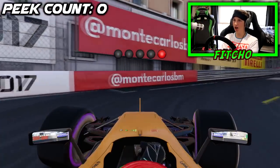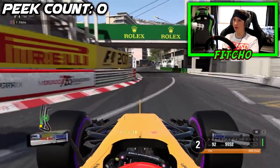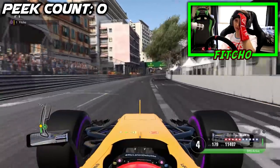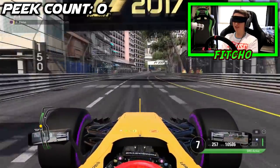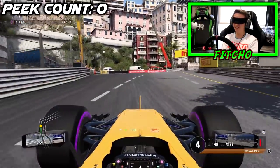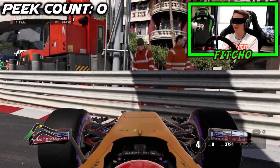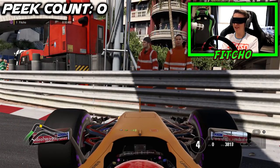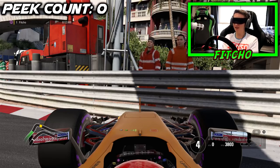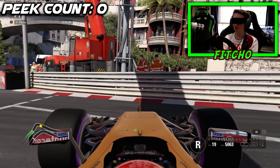We're on track in time trial, just coming around the last couple of corners here in Monaco. Once we get onto the pit straight, open the DRS and the blindfold will come down as we cross the start-finish line. So now I can't see a thing. We go down to third, turn into Sainte Dévote, back on the power - and this has not gone well at all. I can already tell. We've probably gone straight on into the wall.